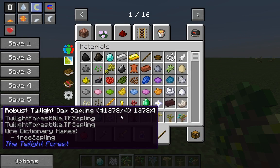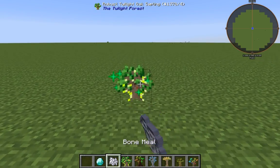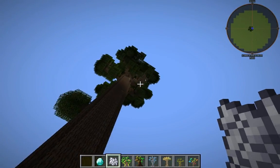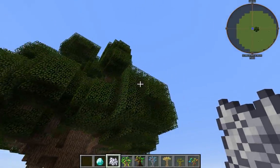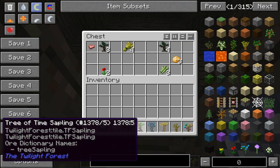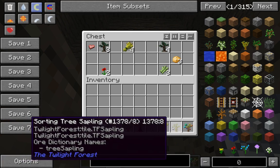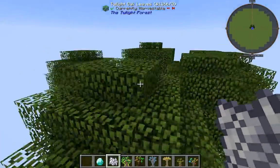These robust Twilight saplings, they do spawn in the Twilight naturally, or you can find them in chests in the Twilight Forest. Sometimes they're in the trees themselves, sometimes they're in the abandoned houses - they're like broke down. In here you can find any of the saplings, from the robust to the tree of time, the tree of transformation, the miners tree, and the sorting tree sapling. You get a little nice spider spawner.